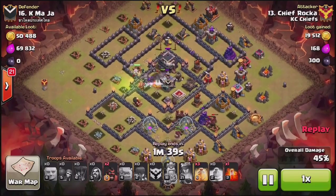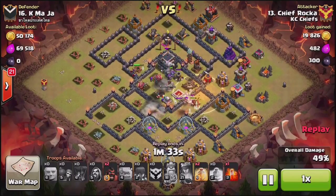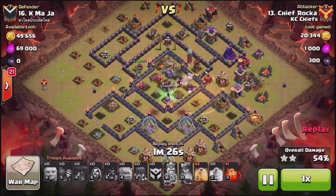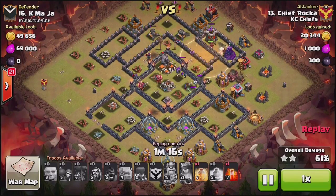There are many other ways to take this base out too. Pretty much any base can be hogged at town hall nine, and that's what Raka does here. But you can also go valo — send the valks right into the core to hollow everything out — and then loon the outside, or logo wipe. I've seen it logo wiped several times as well. Many options.